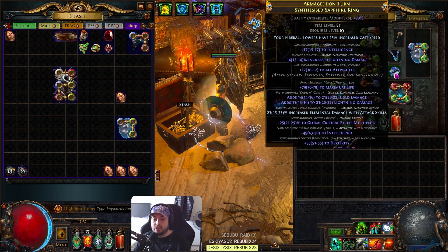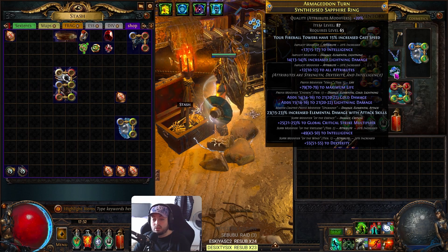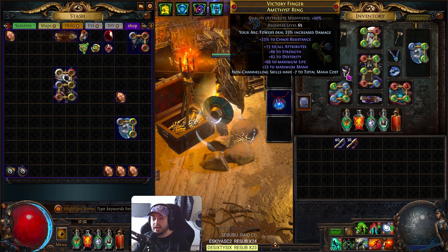This ring here is just a stat ring - dex, strength, life, channeling, and a bit of chaos res. This ring cost 45 exalts. It's actually in some ways less damage than the ring I originally had where I had crit chance, but this gives - there's not really a ring like it because of the implicits. It has 92 int, 80 dex, 86 life, 25 multi, and a little bit of lightning damage to shock. I bought it for 40 exalts - tier one life and multi. Before that I basically just had that ring duplicated except it was on a diamond ring.